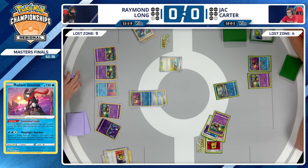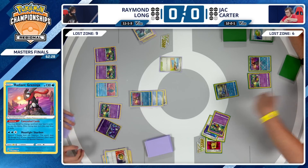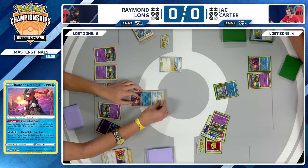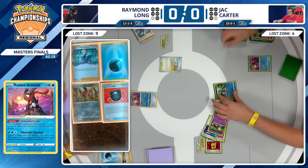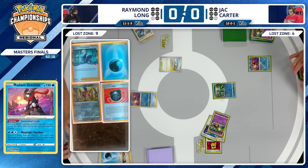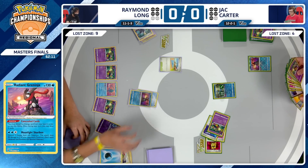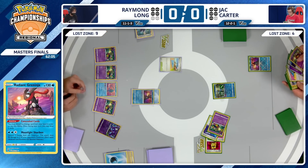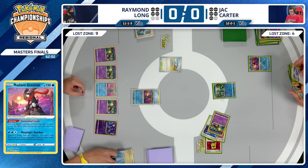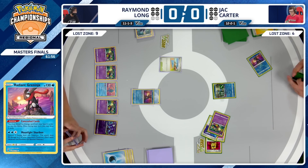That Radiant Greninja is upside down to signify that the Concealed Cards ability was used. That's what Raymond's been doing all weekend to remember his abilities have been used. Actually not using the Echoing Horn here — pretty interesting. Just setting up some damage on this Cramorant. Maybe he wants to save the Echoing Horn play for later. I think cashing in on it as soon as you can is strong — you're giving your opponent a chance to get Manaphy down to limit Greninja ever doing that again.